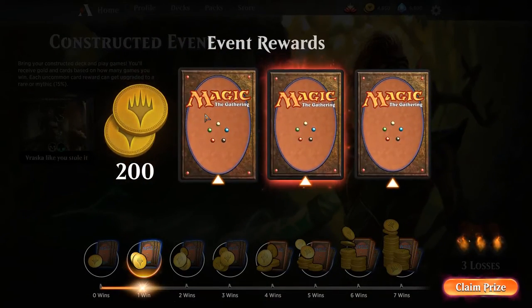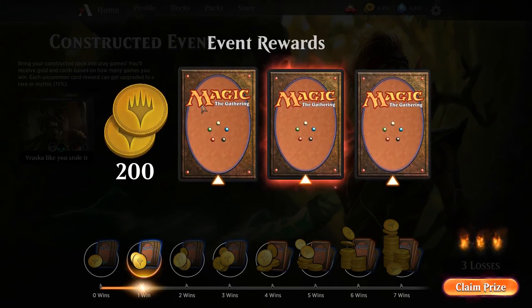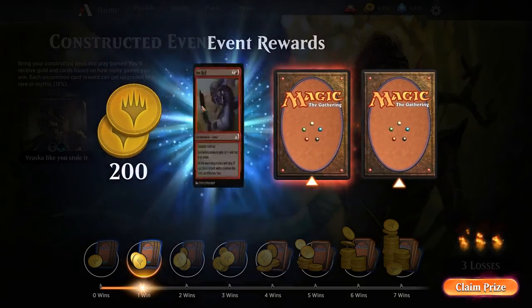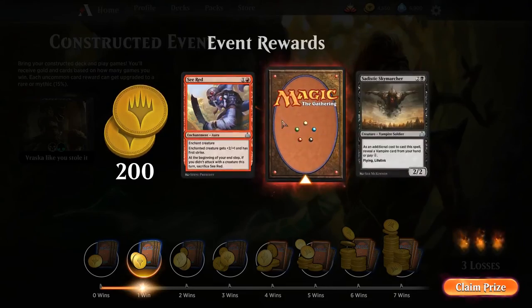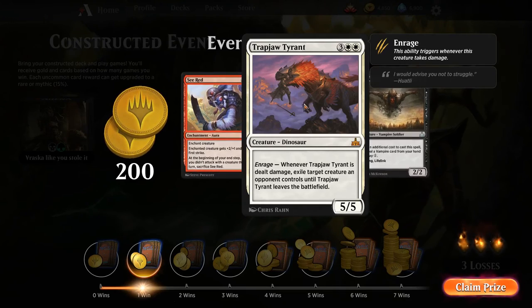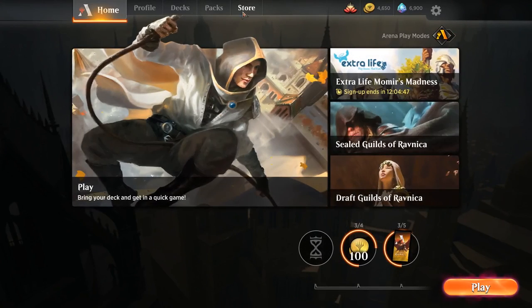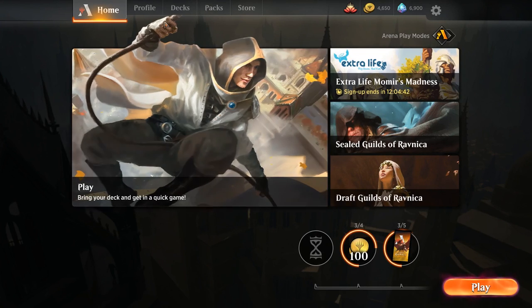The important thing, Tom, is that our deck performed better than the planeswalker deck. So clearly we are the superior deck builders. Take that, Wizards! Trapjaw Tyrant — a guy who is neat but no one ever plays. I think it's because as soon as he's gone, a whole bunch of things come back.